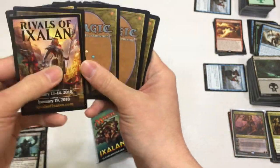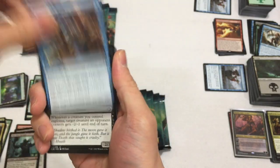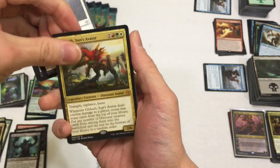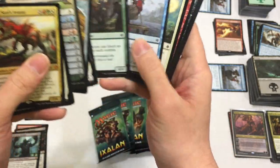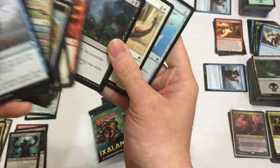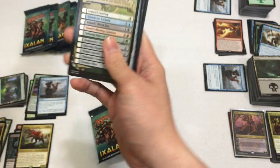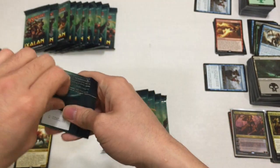Next pack: Navigator's Ruin, Lurking Chupacabra, Bright Reprisal, and a Gishath Sun's Avatar! Yes! Got it! Finally - been looking for him. I was thinking about buying one, but technically I did buy one because I bought this bundle. Gishath Mythic - awesome, finally got him. For the Naya Dinos.